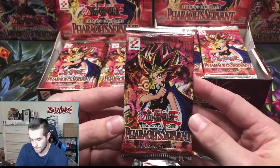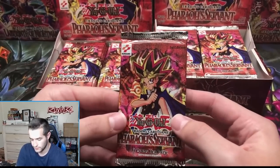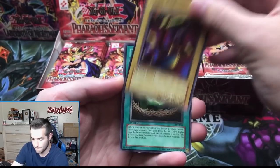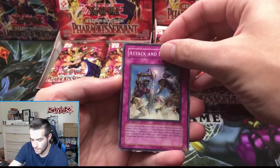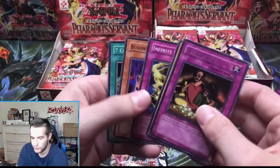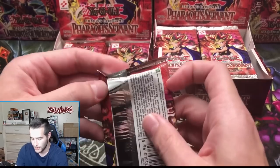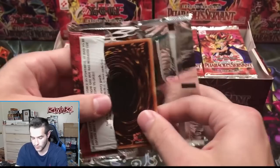Let's start with the retail one. Dokuro Yaiba, Dark Bat, Insect Imitation, Attack and Receive, and an Appropriate — just a rare on the first one, a Bubonic Vermin and a Seven Completed. This next one is the one that could have the potential $12,500 card — a big hit. So far no foils, we've got a long way to go.